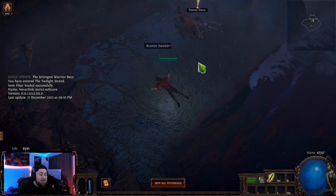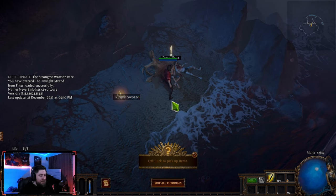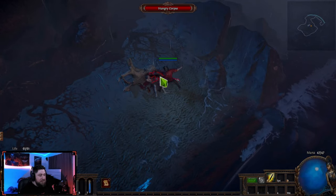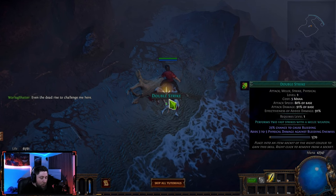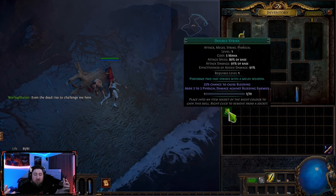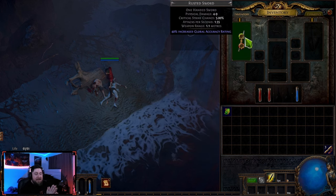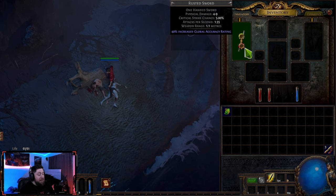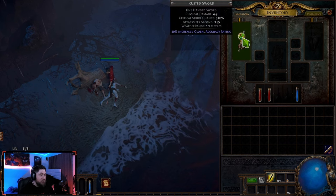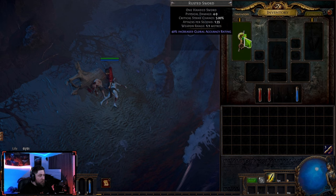Once you start the game it's pretty self-explanatory and easy to get going. You'll start with a conversation, pick up the Rusted Sword as your first gear piece, and kill the first enemy, which introduces you to skill gems. Skill gems are how you use your skills in Path of Exile. To use a skill like Double Strike, you equip it into a matching colored socket on your weapon — green gem goes in a green socket. Once equipped, the skill appears on your bar; remove it and it's gone.